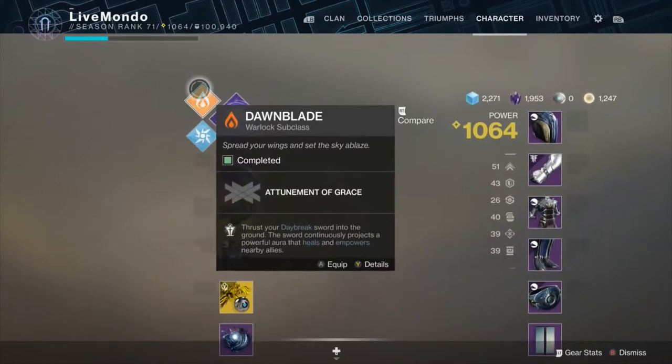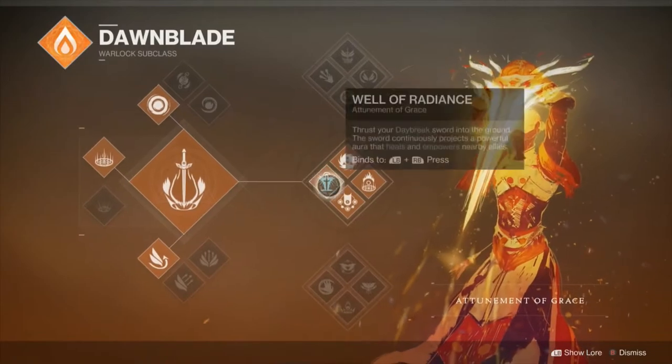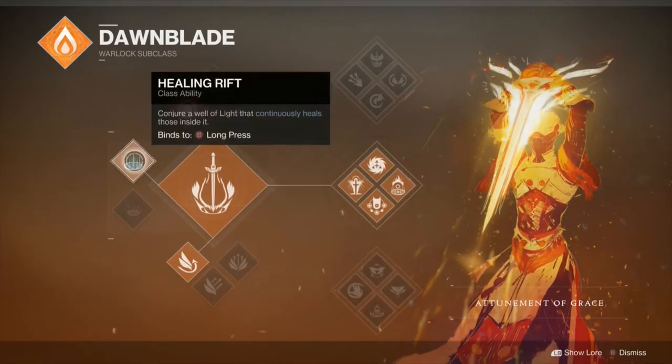When I change to Dawnblade, which I will do, it's got roughly the same setup — obviously Well of Radiance is different from Devour, but it's still going to be the big area-of-effect grenade, Healing Rift, and Strafe Glide.